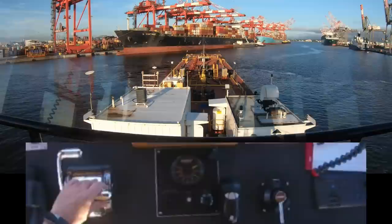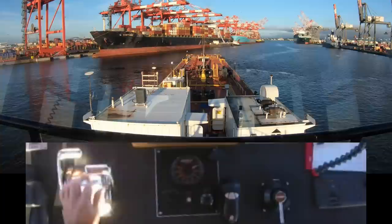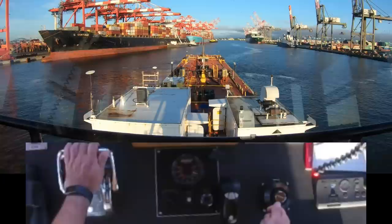I can bring my starboard engine back, clutch it to neutral, let it settle down for a second. Now I put it ahead. And the green ship — the second one on the right-hand side — that's the one we're going to. But you can see it's facing us, so I have to go up and turn around. Right now I've got to start setting my rudder up the other way or I'll keep turning because of the energy in the barge. I should have done that sooner.